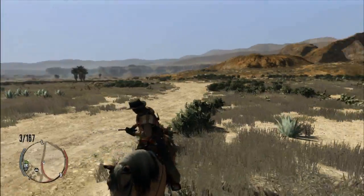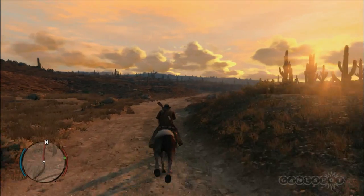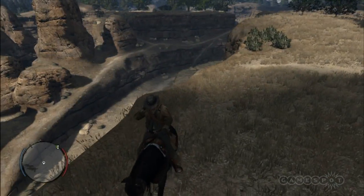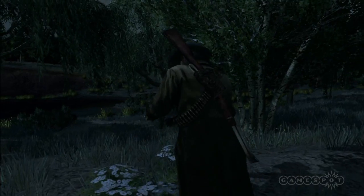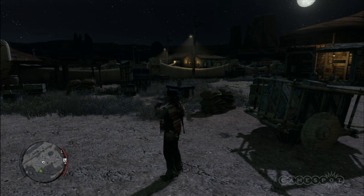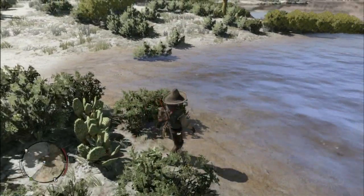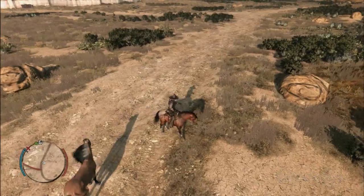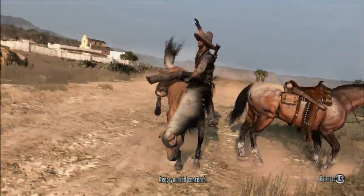Your horse is your closest companion in Red Dead Redemption. While keeping one long enough for it to become loyal will increase its energy bar so it can sprint for longer, you shouldn't get too attached to them. Not only can they be killed by outlaws and predators, but they also have a habit of behaving unpredictably at times. You might hitch one to a post and find it's moved when you get back, or climb out of the saddle to pick an herb and find your horse has disappeared. Most of the time you can just whistle and your horse will come back, but that won't work if it stupidly walks into a deep river, never to be seen again. If you find yourself stuck without a horse, there's some fun to be had catching a wild one with your lasso and then breaking it in via a simple minigame.